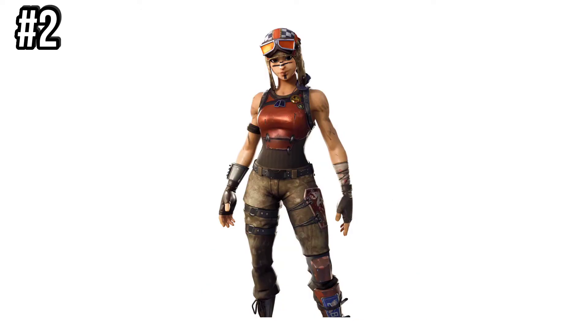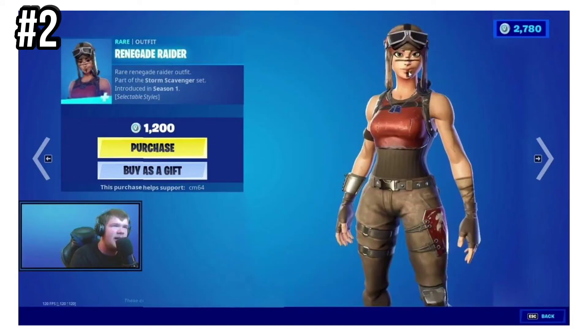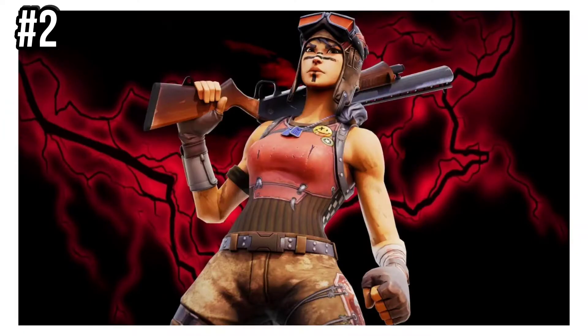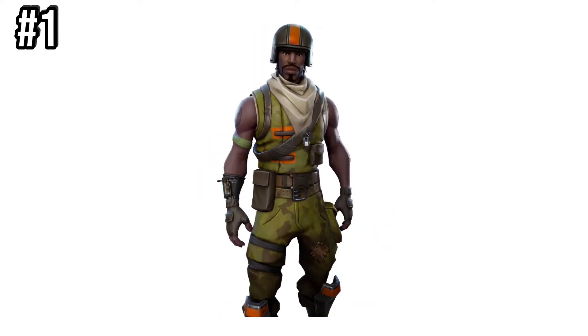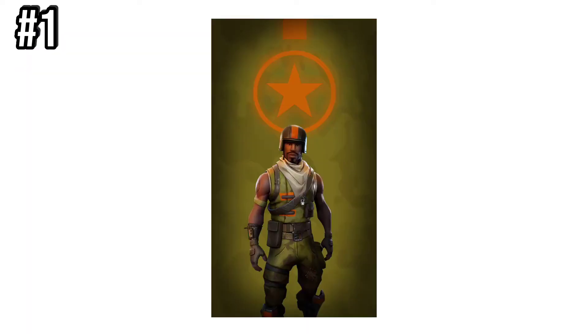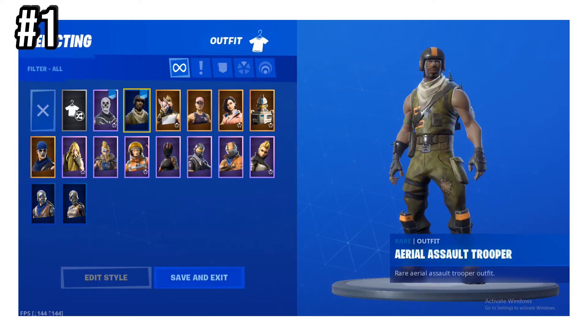Number 2 is Renegade Raider. Back in Season 1, you would not only reach level 20, but spend 1,200 V-Bucks to get this skin, making it really rare. Not as rare as the other skin in Season 1, Aerial Assault Trooper. This was unlocked at level 15 for spending 1,200 V-Bucks — the same amount as Renegade Raider, but more people got Renegade Raider with the V-Bucks.